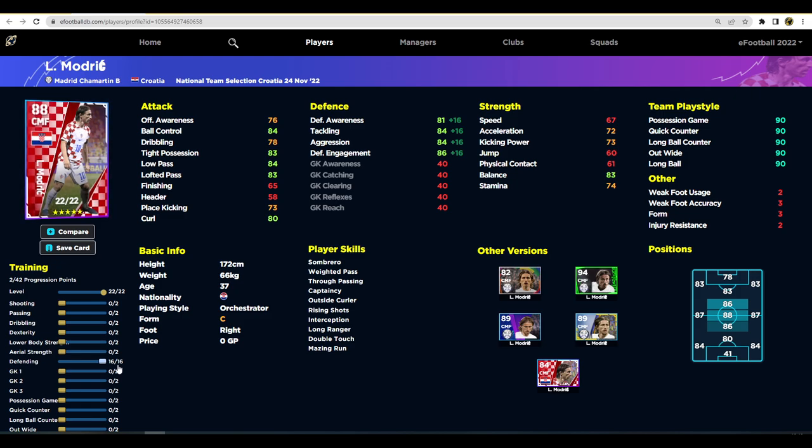Maxing the player out to have the best overall doesn't mean it's going to give you the best version of that card for the way you play within your team and tactics. Don't just follow an exact guide or template — look at the stats it's upgrading. This is why eFootballDB is perfect: you can just slide easily into whatever you want to test out and say, do I need a player with 90 low passing? Do I need Modric's card to have nice curling ability? Simulate it here before committing training points.